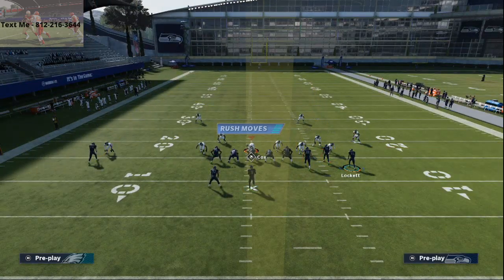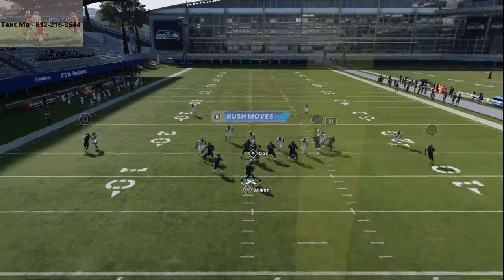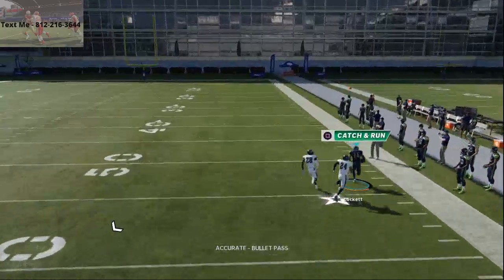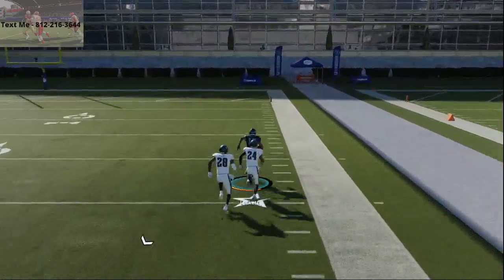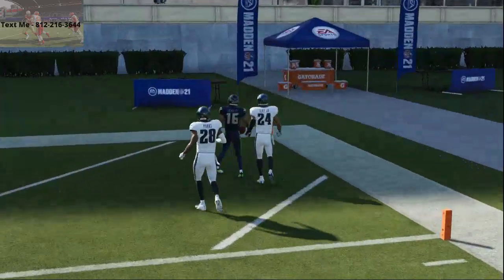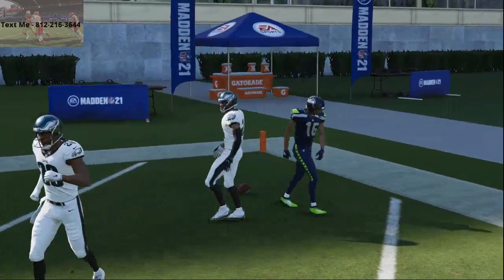On Tyler Lockett's route, all you're gonna do is motion him to the outside. If they're in press man you can throw that to the right and it's gonna be a one-play touchdown. Against cover 2 man, that is what makes this play so powerful — these specific stack fades are really glitchy in this year's game.